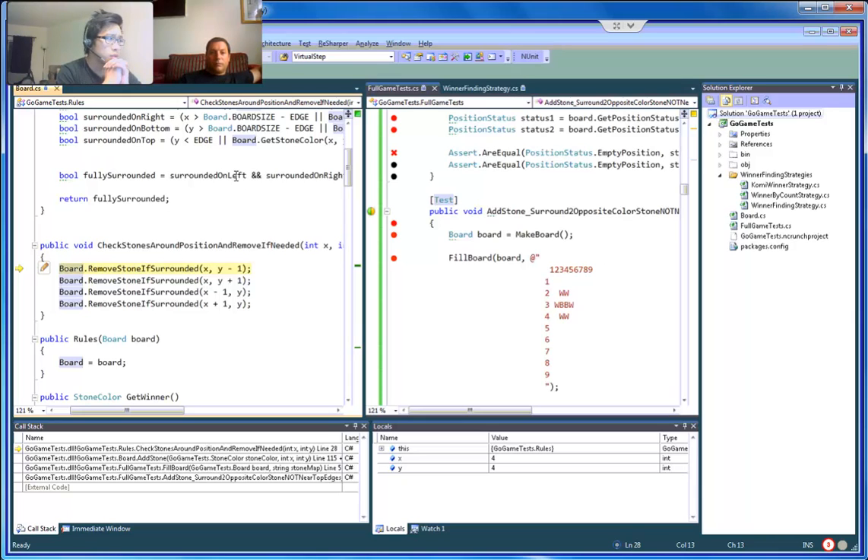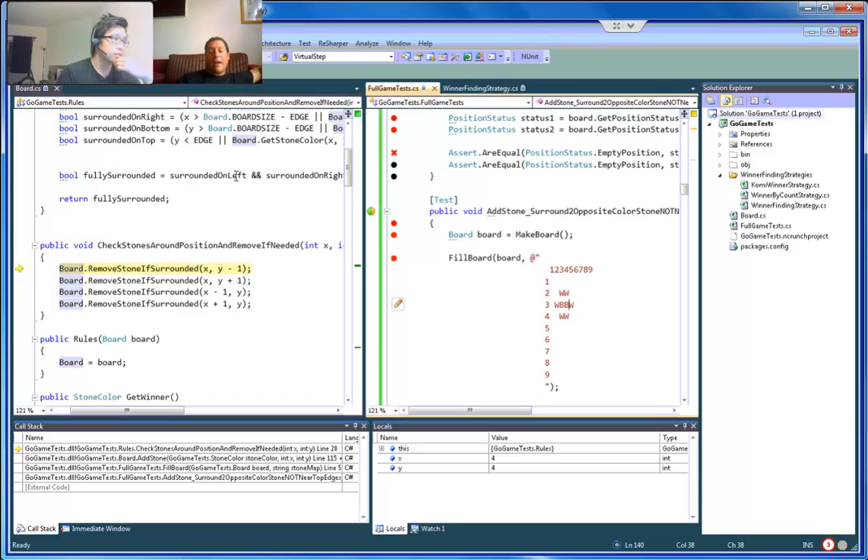So we can check 6 stones — we can check 8. But then why would we want to check stones in the diagonal? Because the reason we check around where we added the stone is it affects the stones only immediately around it: left, right, top, and bottom. It doesn't affect the stones in the diagonals.